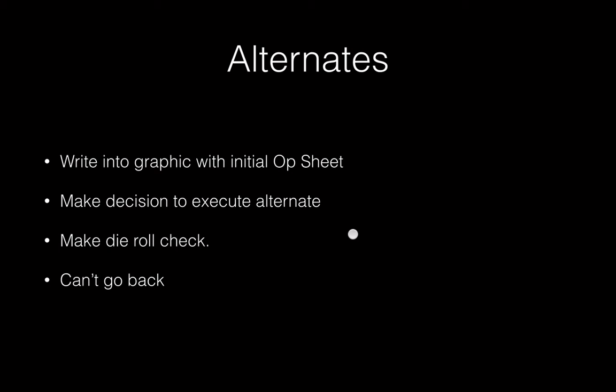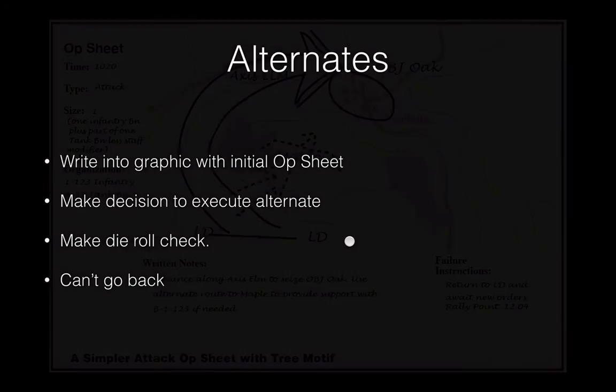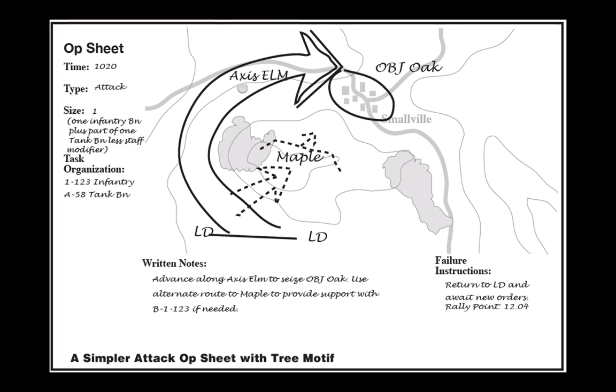Alternates are not used as often as reserves. When you create an op sheet, you can put an alternate route for each unit or group, then decide during the game whether to send them on it — implementing with a die roll check just like reserves. Once you decide to use an alternate, you can't undo it. If your prep rating is poor and you fail the die roll turn after turn, your units are stuck trying to get lined up for a route they weren't planning on. An alternate route is specified when the op sheet is written, showing who can take it; if the main attack develops slowly, those units can commit to the alternate to support from a flanking position.